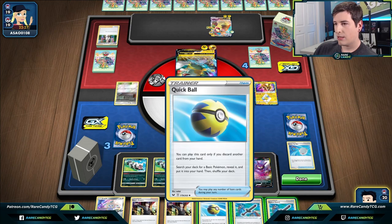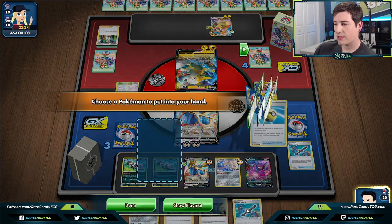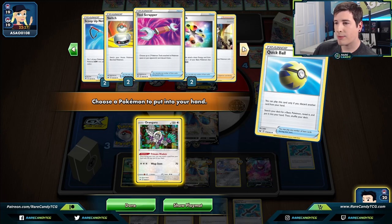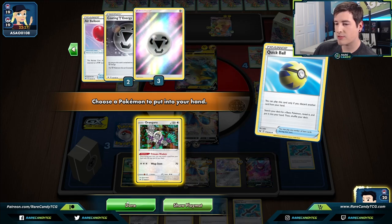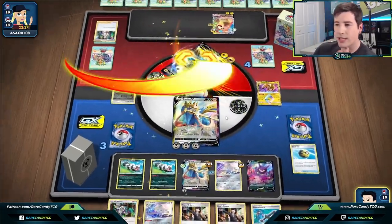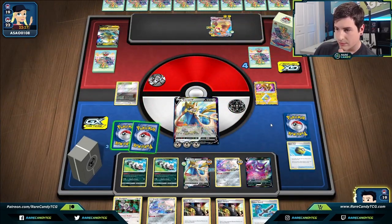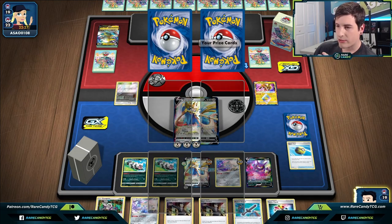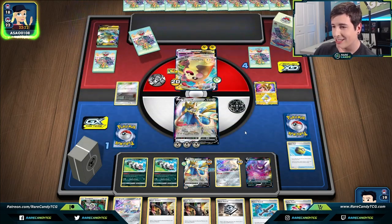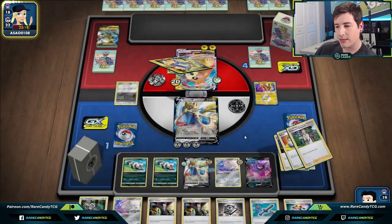We're out of Metal Saucers but we have two Turbo Patch left, and still some energy in deck. We go for Brave Blade and hopefully get good prizes without getting Reset Stamped. We do get Turbo Patch as a prize, and then a Metal Saucer — two amazing prizes, absolutely busted. We're down two Switch and two Scoop Up Net. There's a world where we Stellar Wish this turn and even win on our next turn.